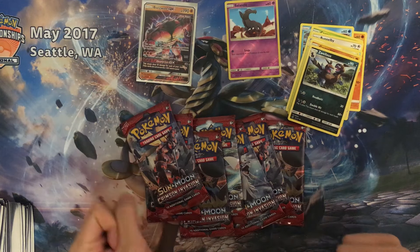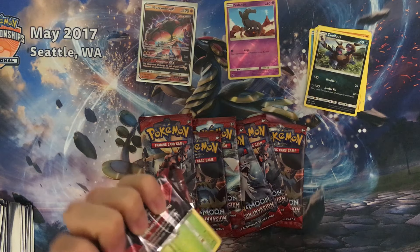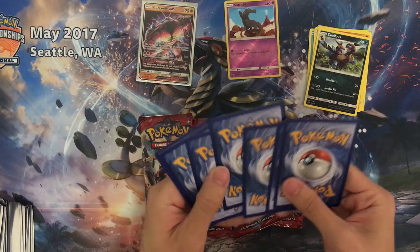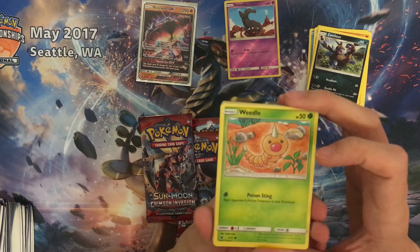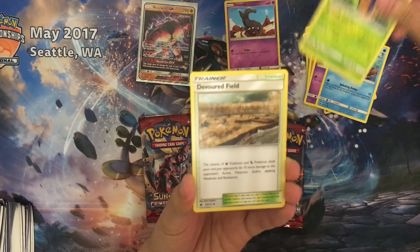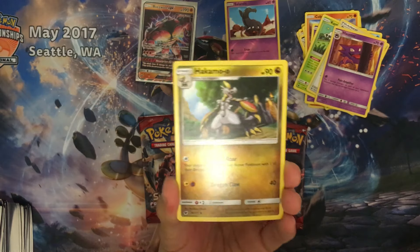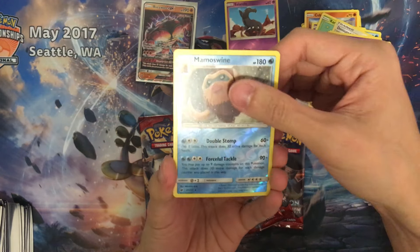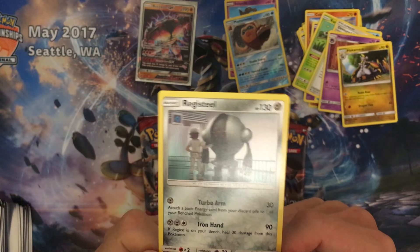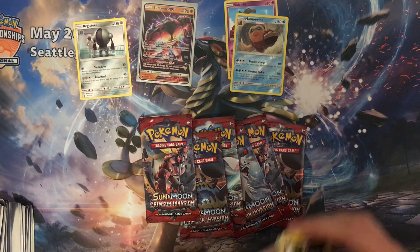I've always fancied the Elite Trainer box — it's always the box products that give me the best pulls. I think some YouTubers also name Buzzwole GX as the best GX card or best card of the set, with its GX move. That's the card for you. I'm thinking of getting a Lycanroc GX deck — hopefully Buzzwole will fit in there. Reverse holo we have a Mammal Spine, and our last one is a Registeel — I really like the art with the researcher there.